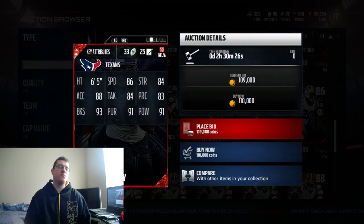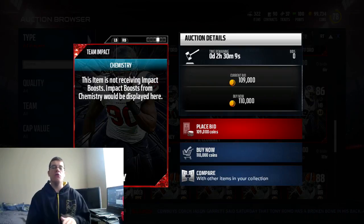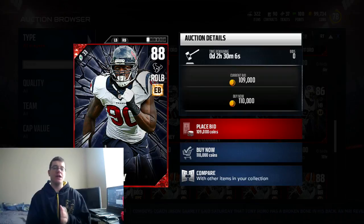We also got Jadeveon Clowney — this is the last of the mystery players. There was also a legends pack you could get but I won't go over that. Jadeveon Clowney has 86 speed, 84 strength, 88 acceleration, 84 tackling, 83 play recognition, 93 block shedding, 91 pursuit, and 91 power. For anyone running a 3-4 defense, Jadeveon Clowney is still a beast.